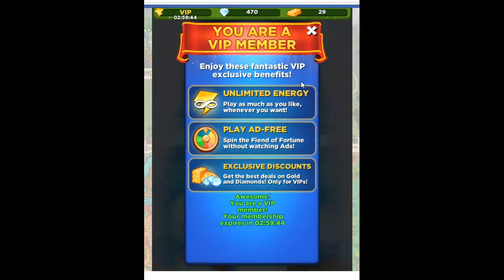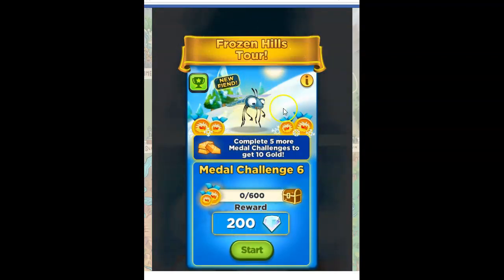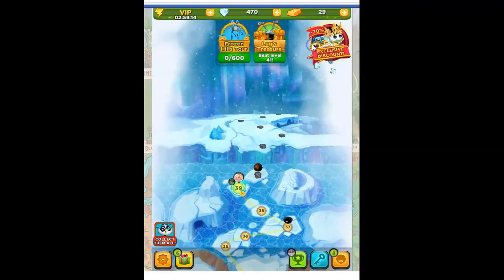Play ad-free. Sometimes you get to spin the wheel after you watch an ad, and sometimes you get to play ad-free — spin the fiend of fortune without watching ads. Exclusive discounts: get the best deals on gold and diamonds only for VIPs. But of course, that's not important to me. I've got this for three wonderful hours, so let's go ahead and start the next challenge and enjoy the VIP treats.